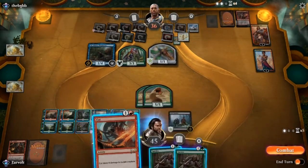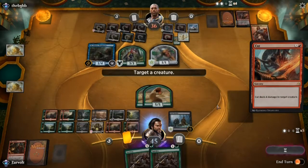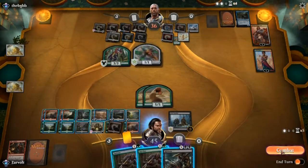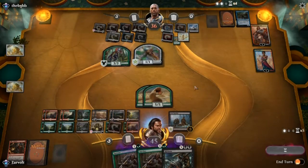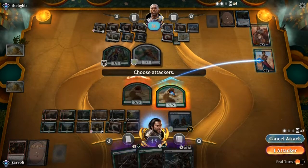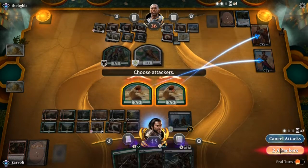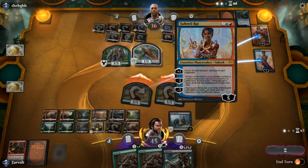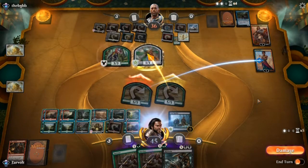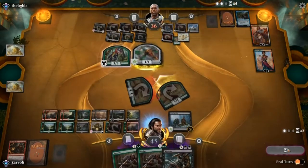Cut the Ribbons — we need to get rid of Sai. Let's go ahead and attack; hopefully they'll block. Let's attack one of each of their Planeswalkers and see which one they want to protect — they could block and protect both. They decided to let one die, so that's okay.